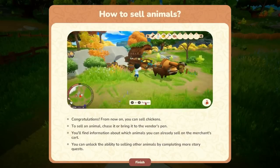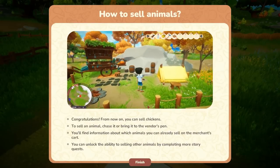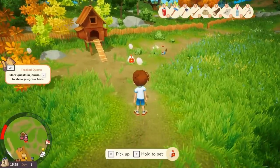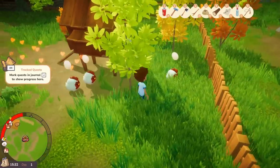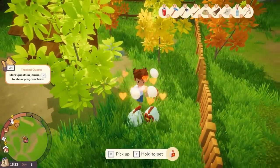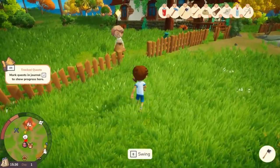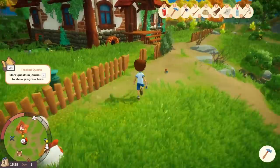Chicken Collector achievement — congratulations! From now on you can sell chickens. To sell an animal, chase it or bring it to the vendor's pen. You can already expand the merchant's ability to sell other animals by completing story quests. We can pet the chickens — oh, they're following us now. That's probably a bad idea. Let's go talk to Grandma, but let's fix this fence first.